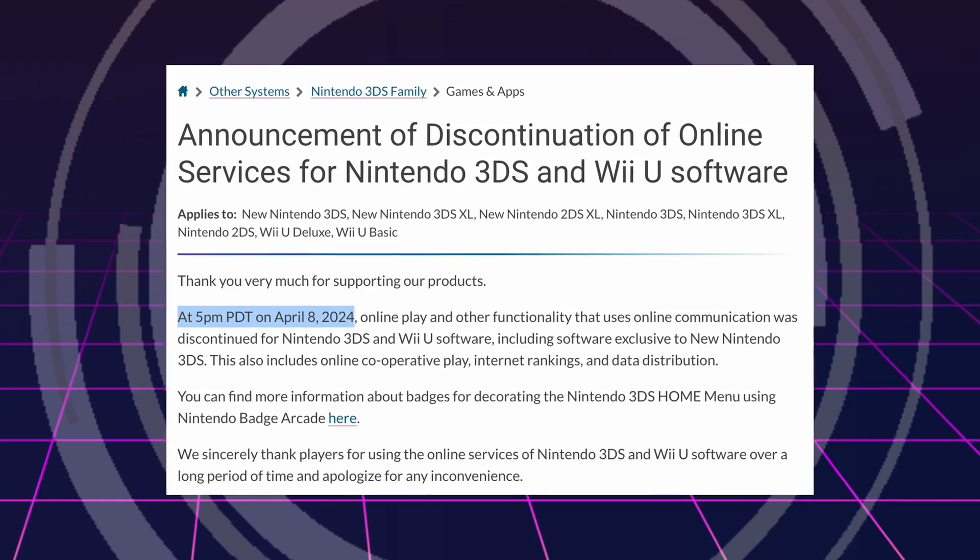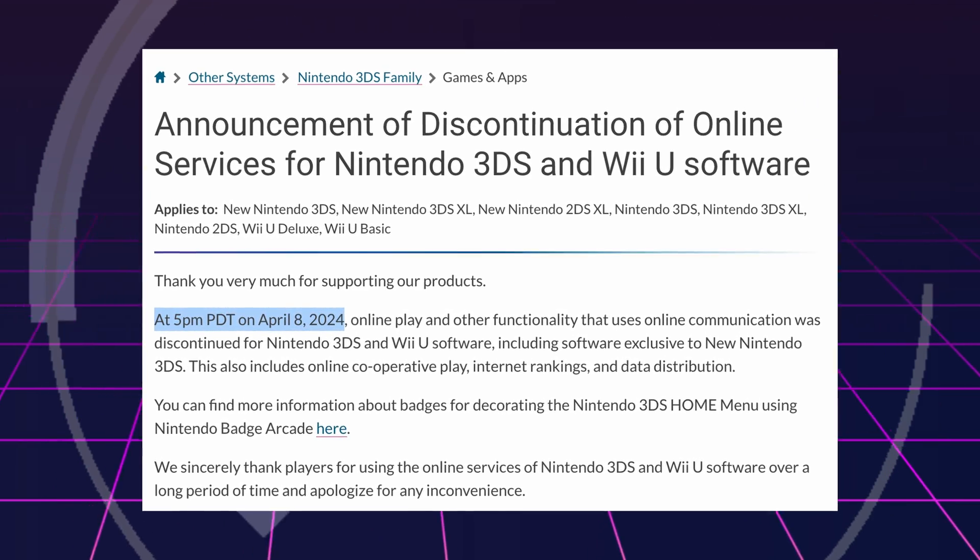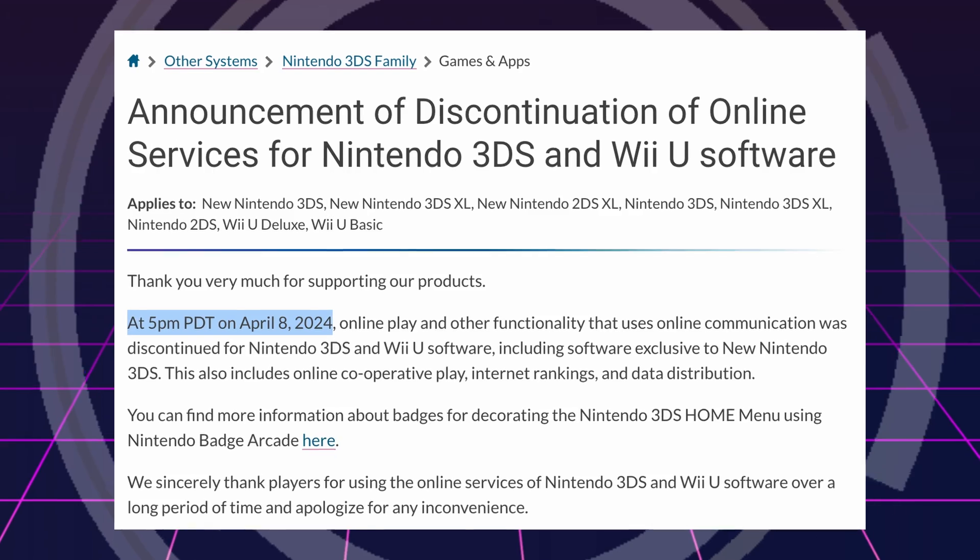Nintendo shut down the online servers for the Wii U and 3DS on April 8th, 2024. You'd think that's the end of enjoying online functionality for games on those consoles, right? But that's not an acceptable answer for the Nintendo hacking community.